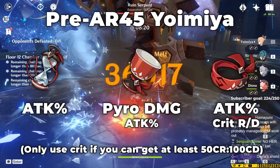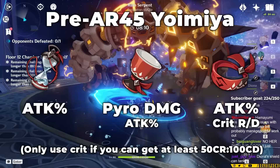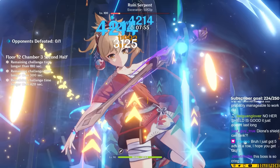You're going to want to build attack on your sands, fire damage or attack percent on your goblet, and attack or crit on your circlet. You'll prioritize crit later, but unless you can get your crit ratio to be 50 crit rate to 100 crit damage, odds are you're going to be more consistent with an attack circlet. Once you get to AR45, you can truly start farming for Yoimiya. There's going to be a lot of information in this section, and I'm going to separate it by timestamps, so feel free to come back to certain sections or skip ahead.